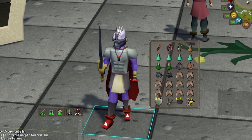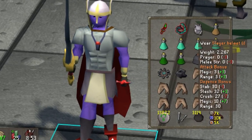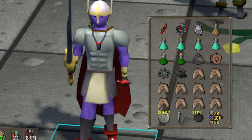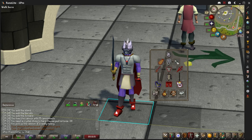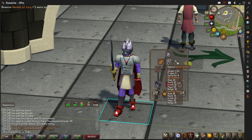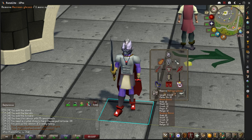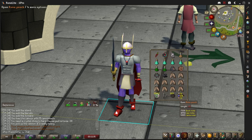My gear setup is going to be the Fang or a Whip. I would probably bring a Whip, but you can bring whatever — the Fang is a little bit more accurate with the plus 60. You're going to want to bring your best strength gear. You can use a Scimitar or your best crush weapon, maybe a Bludgeon if you have it. Bring either a Fury or better, or a Dragonbone Necklace with a Bone Crusher so you can get some Prayer XP.